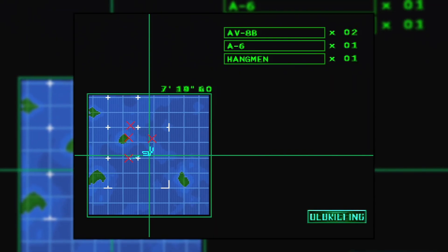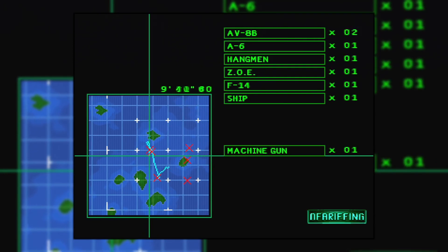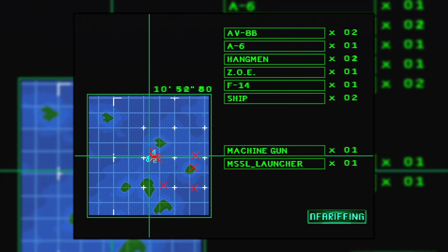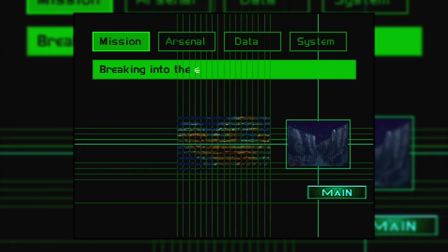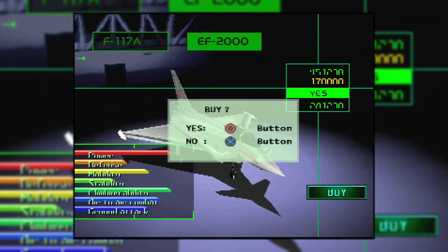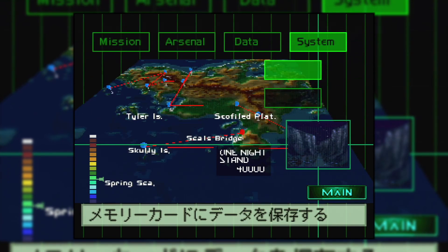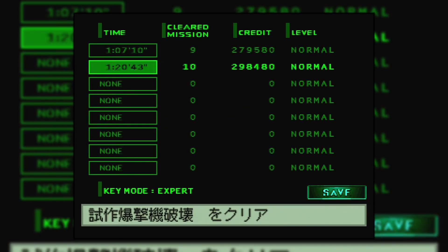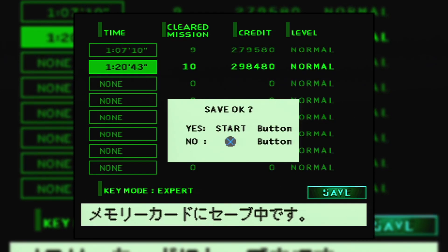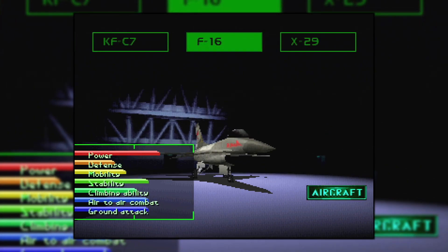At the end of a mission, you'll be given a rundown of enemy targets destroyed and how much damage you've taken. You'll be given a payout based on all of this, and compared to the sums you got before, the prices are a lot more balanced this time out. In the hangar, you'll be able to buy different aircraft you get access to by completing missions. Aircraft are given different rankings with seven different aspects: power, defence, mobility, stability, climbing ability, air to air, and air to ground. You'll also be informed of whether your craft is a stealth fighter or not.